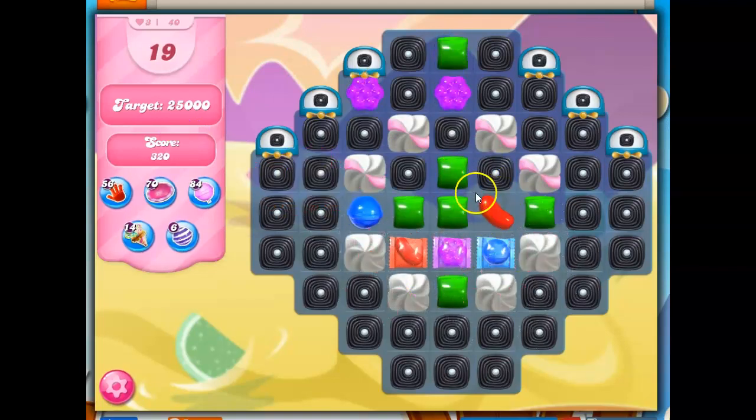Let me do the only move possible and then I'm going to contemplate my next move. I think definitely it should be one of these wrapped-wrapped combos. That will hopefully get us good points. Now I know that on these boards the best way to get points is a color bomb wrapped candy combo, and I could try for that.